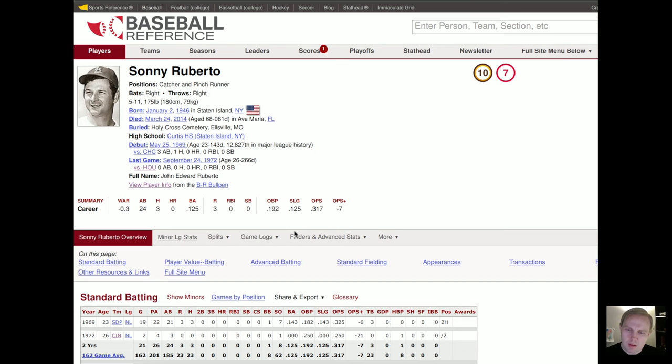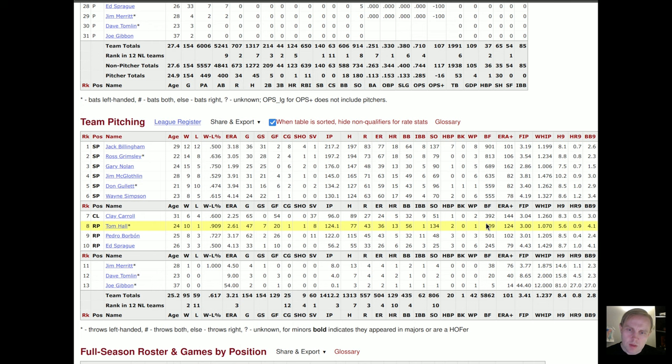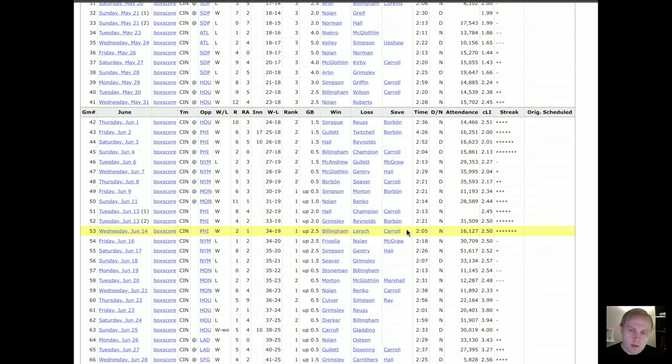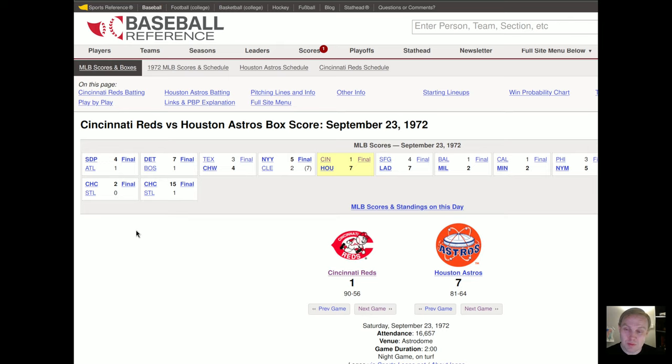We're not going to worry much about the minor league stats right now. Instead, we'll look at his game logs in '72. He played in two games, one after the other — game 146 and 147 for the '72 Reds. The interesting thing that tells you what they thought of Roberto is that when we look at the Reds' results and scroll down to those games, we see that the Reds had already clinched the division. They waited until after clinching to give this catcher a try, which kind of tells you what they thought about him.